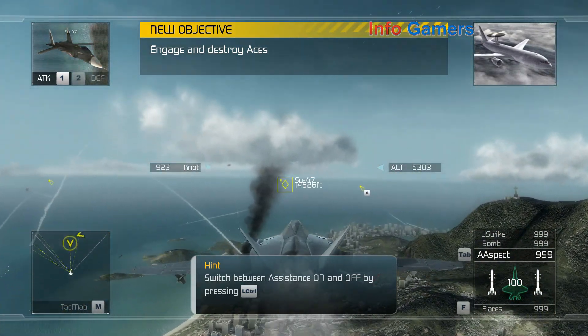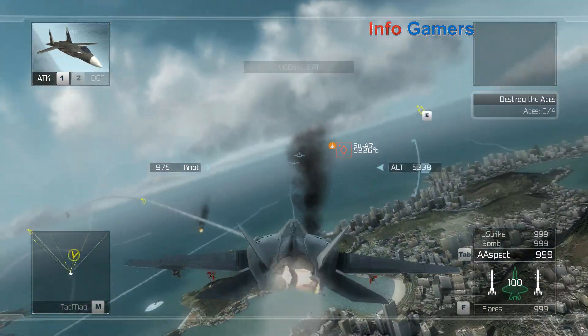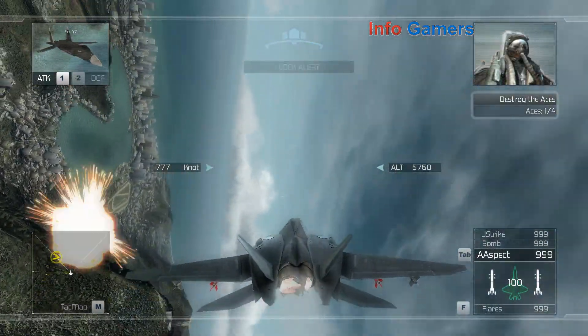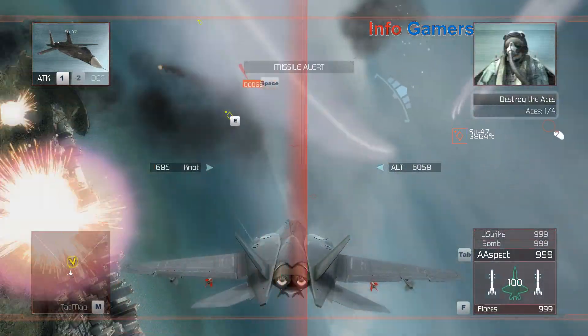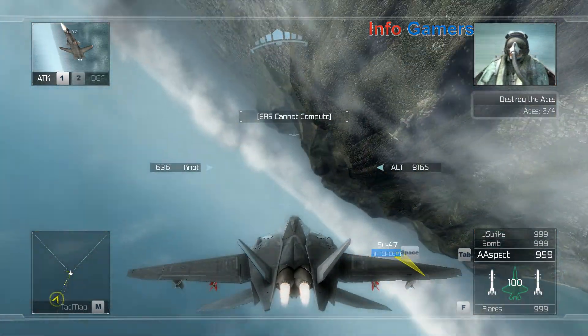If they disengage and try to flee, give them no quarter. I want the skies Artemis-free in eight minutes. Are you guys serious? What kind of name is Mako anyway? Reaper lead, this is Reaper One-Two. I've got visual on the bandit — let's do this.